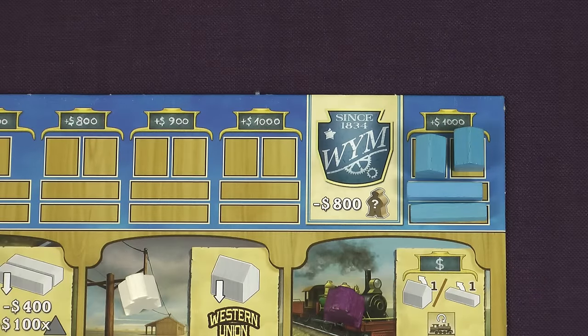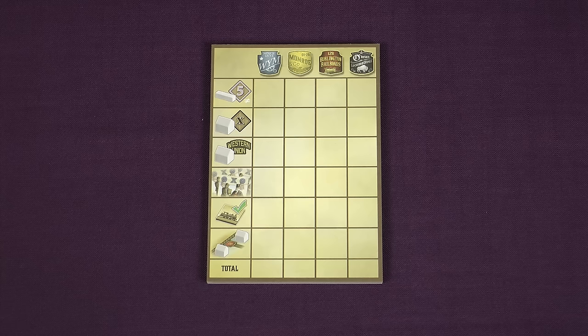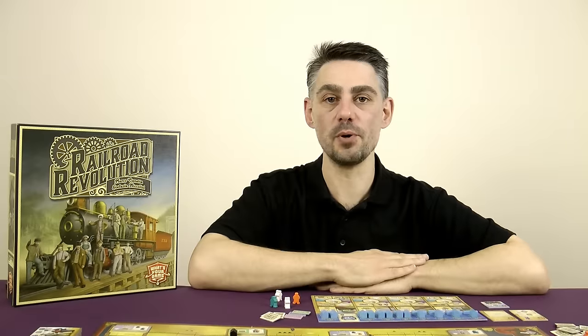Once one player has removed all rails and buildings to the left of their company logo, the game draws to a close, and the value of each company is calculated by adding up the victory points on the score pad. The player with the most points wins the game.